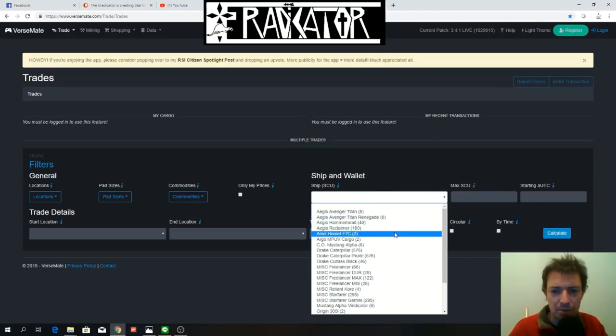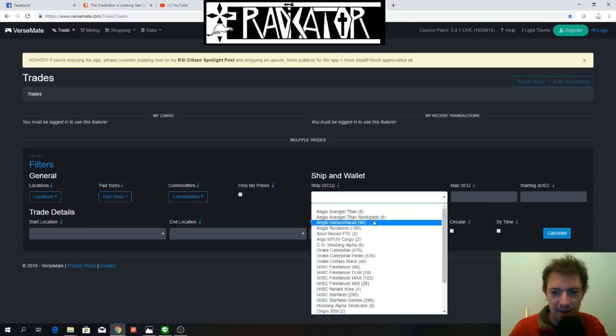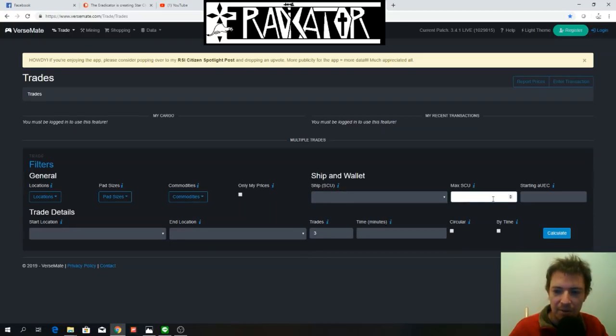It also lets you choose all the ships available to fly right now in Star Citizen, select them here, and set the maximum cargo capacity you want to use — maybe you don't want to use all of the ship's cargo capacity. And also, how much money you're going to make based on your starting Alpha UEC and your current financial situation in the game. Lots of great parameters available here on VerseMate. Let's see how it works.